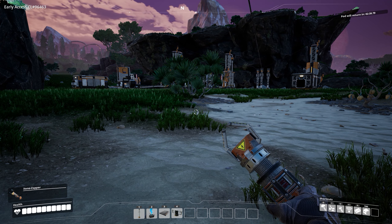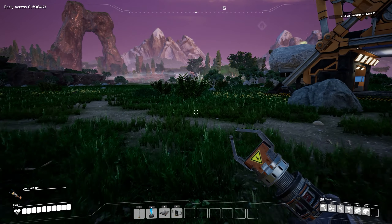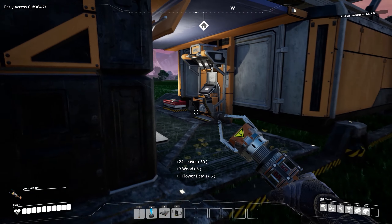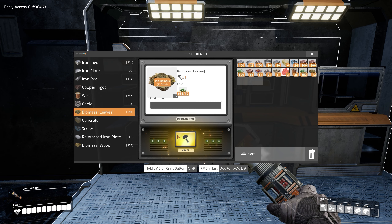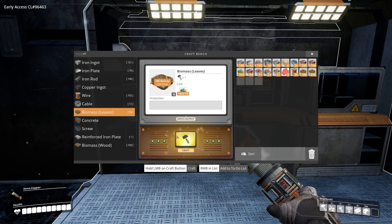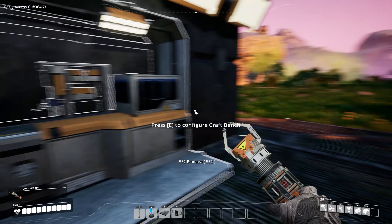We're out of power so we should probably sort out our power issue first, so that we can get it up and running again. I'm going to take a pause and sort that out. Milestone exchange included — fix it freighter re-entry complete. Ada, out of all the times you could have picked, you picked right when I came back from my pause. Anyway, I'm back, just quickly making some biomass here real fast.